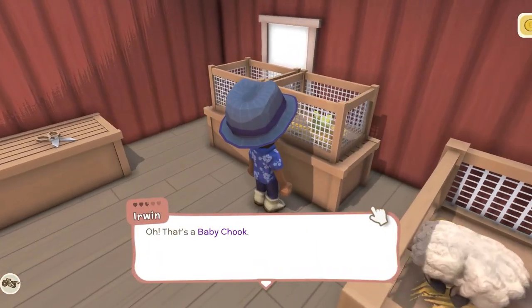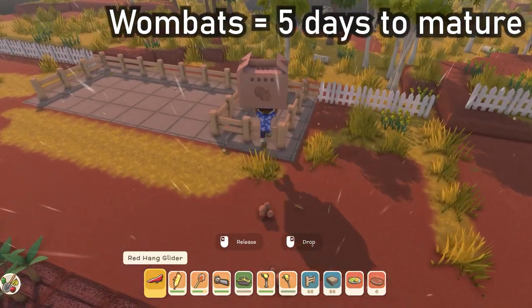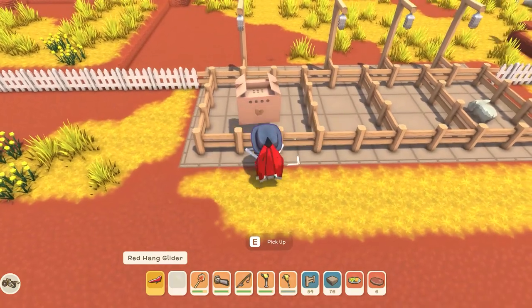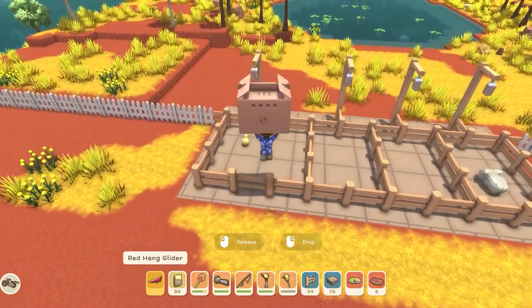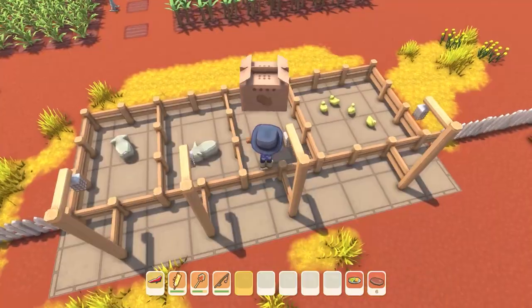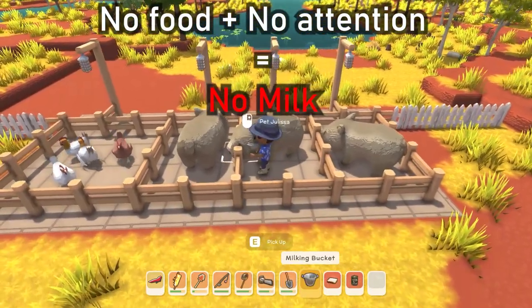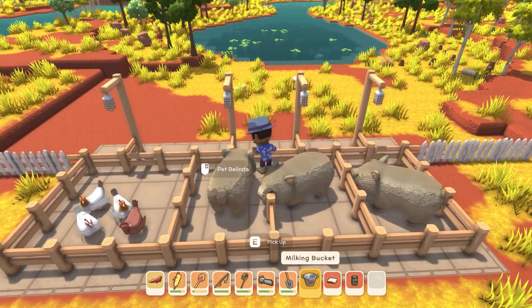We found that the wombats took five days to fully mature and the chickens took four days to fully mature. We started off by literally just letting them grow, not doing anything, and seeing if they would produce milk — they would not produce milk at all with zero interference.